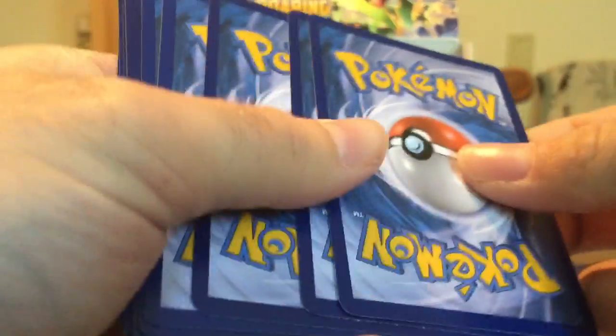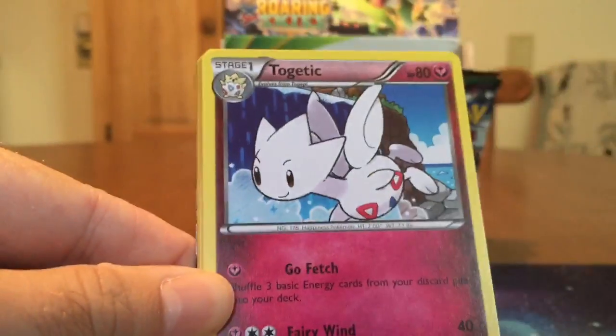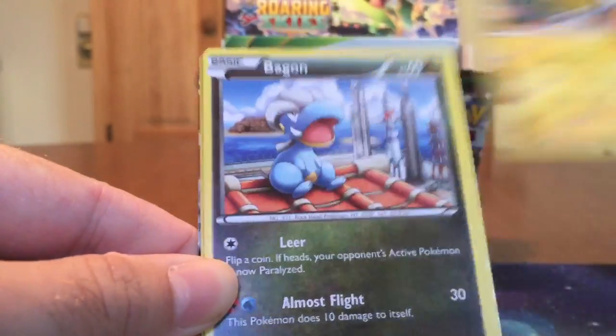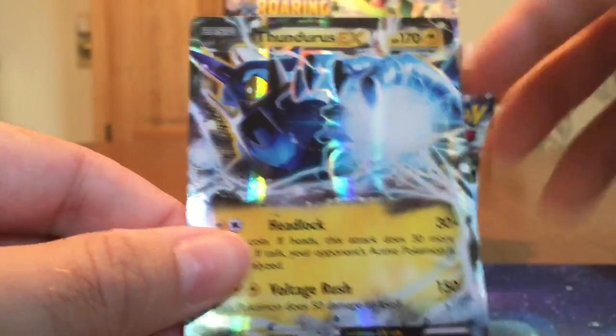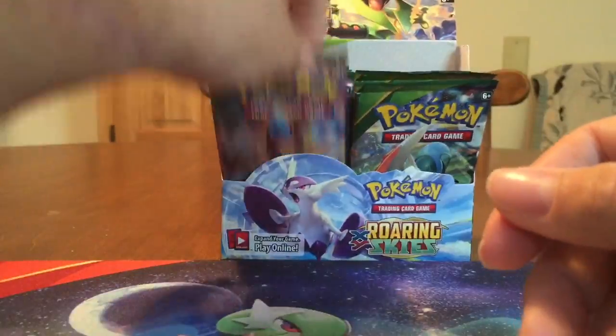Three Ultras, zero Holos, halfway done. We have a Dustox, Wide Lens, Togetic, Pidove, Dunsparce, Voltorb, Pikachu, Bagon, Trainer's Mail Reverse — very cool — and we have a Thundurus! So, very good box so far. Four Ultras: one Secret, one Mega, Full Art, two regular EXs.